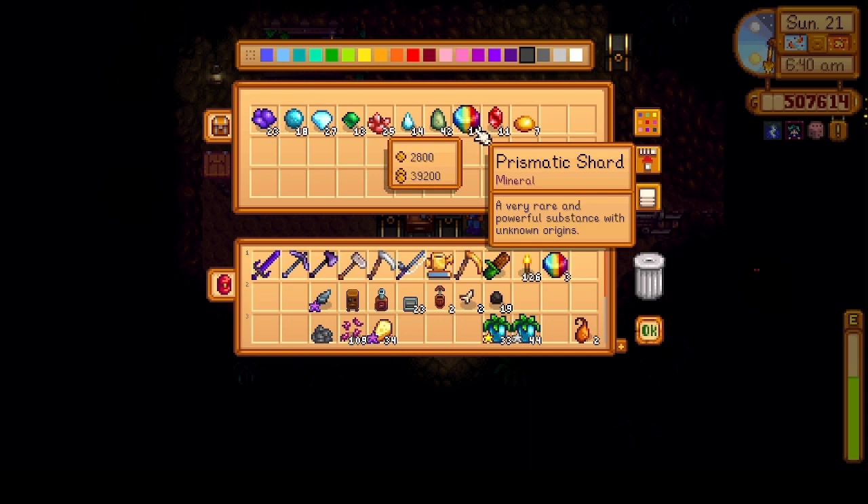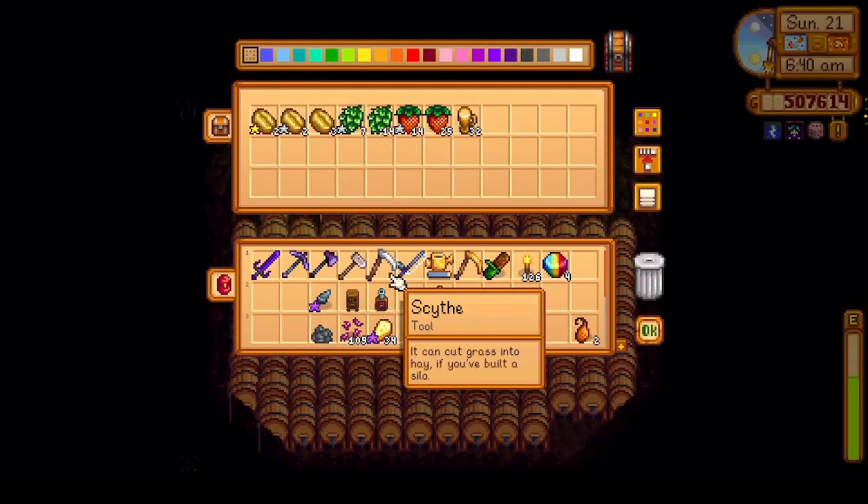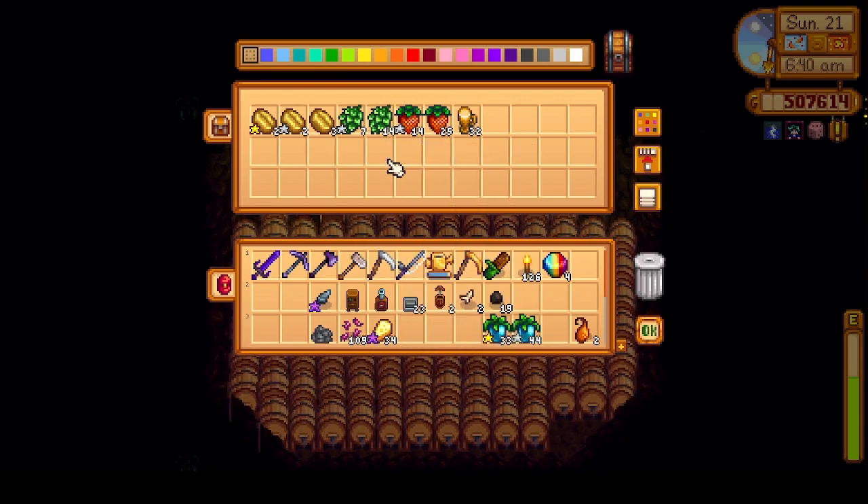I need to take four prismatics to Ginger Island, so let's get that. We just got some pale ale right now — we'll have to get some more stuff into this keg.